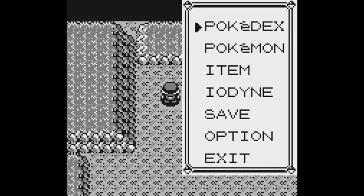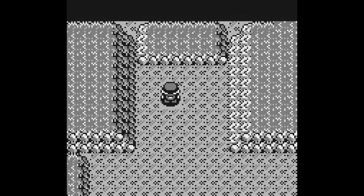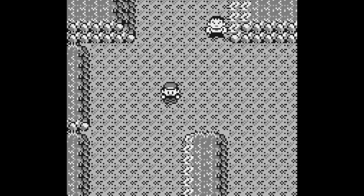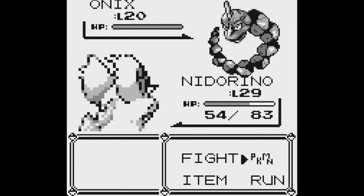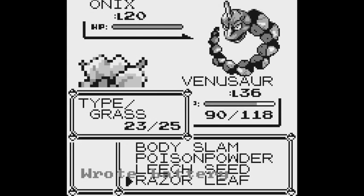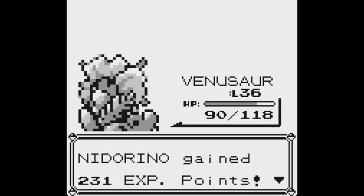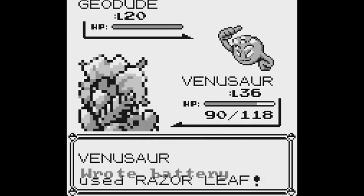Do we have potions? Of course we have potions — didn't I just buy some? Yeah. That's good. Let's go down first. Onyx. Switch to Venusaur. Razor Leaf — gone. Razor Leaf — gone. I love this. Razor Leaf — gone.